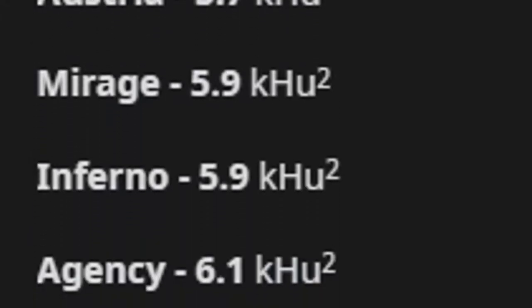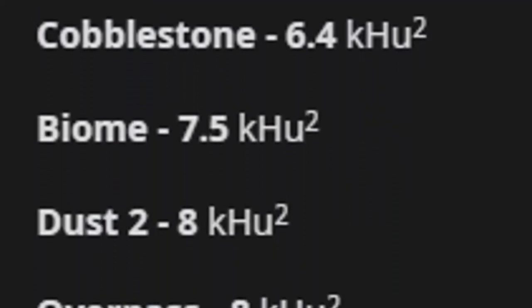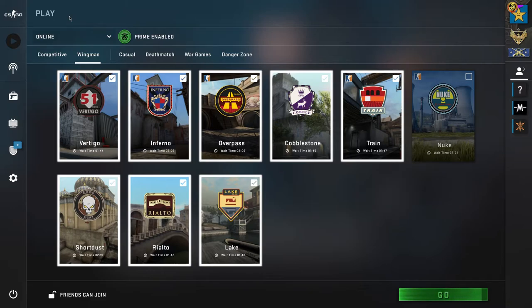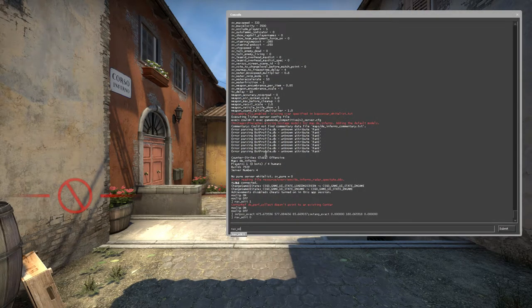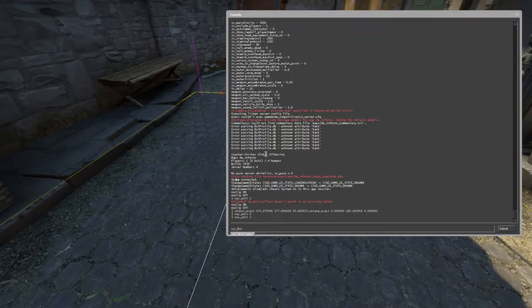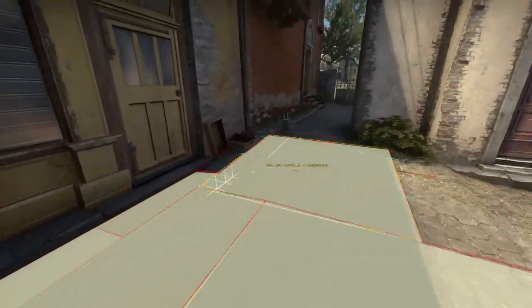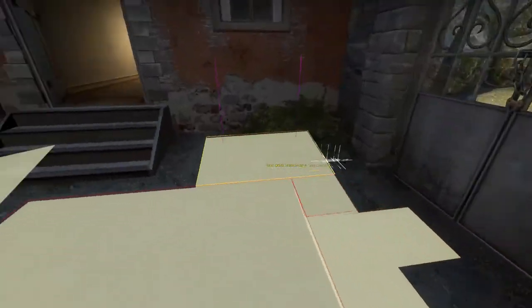Since a few people have done posts and videos about this before me, I wanted to do something that made my analysis meaningful so it doesn't blend in with the rest. So I decided to calculate the size of the wingman maps, which I don't think anyone has done before. This isn't as easy as it sounds because the wingman maps are just the competitive maps with barriers, meaning flood select still selects the entire navmesh. To get this data I had to run around and select everything manually — exactly as tedious as it sounds — but I did get the data.